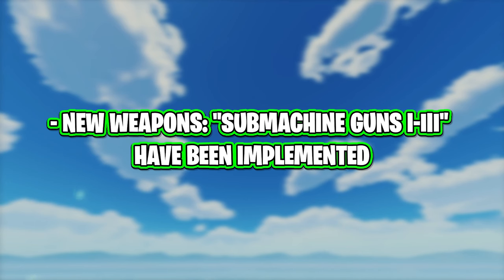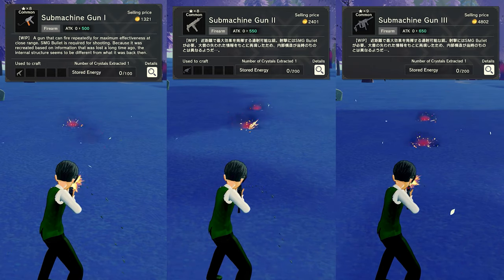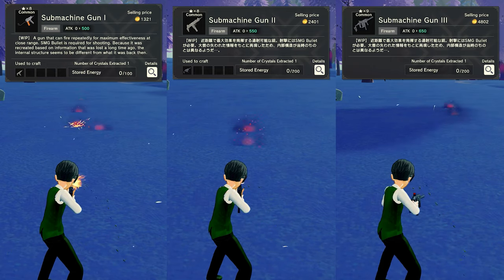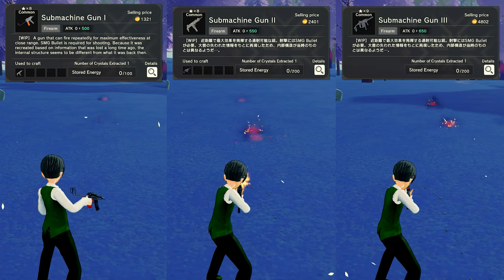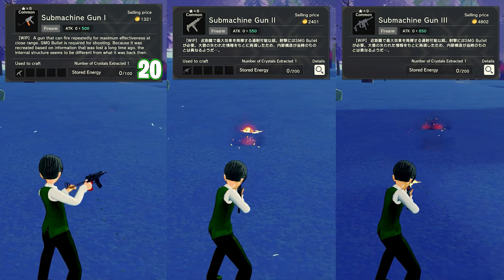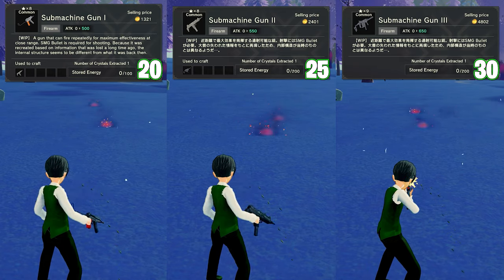New weapons — submachine guns 1 to 3 — have been implemented. A gun that fires SMG bullets at high speed, making it effective in close range combat. Three new submachine guns with fast fire rate and bigger mags as you go up the levels: the first has 20 bullets, the second 25 bullets, and the third 30 bullets.